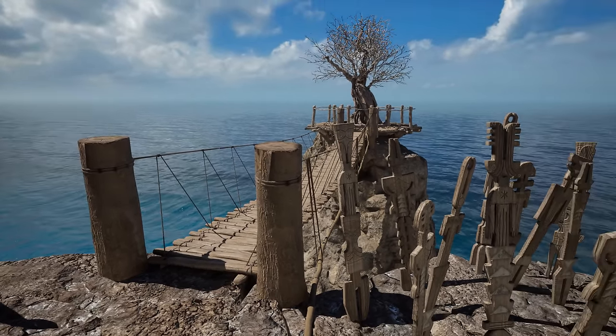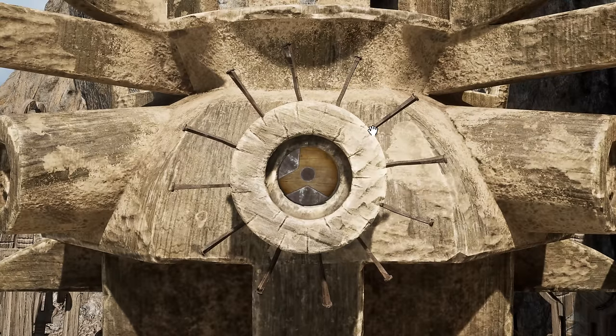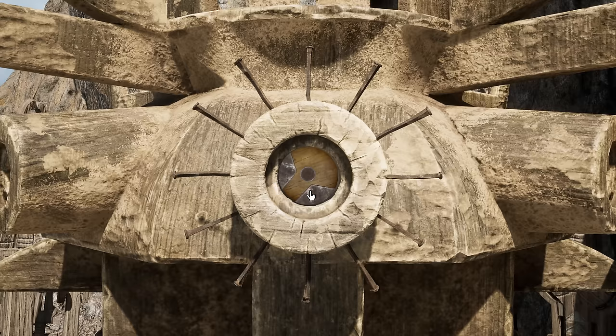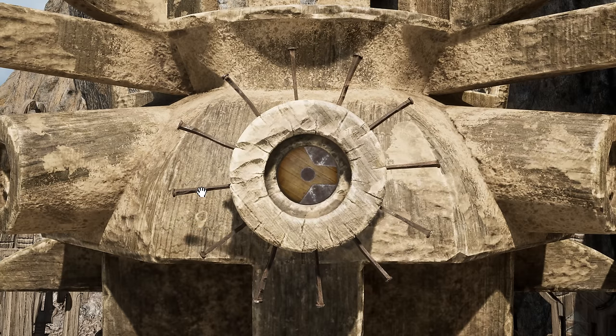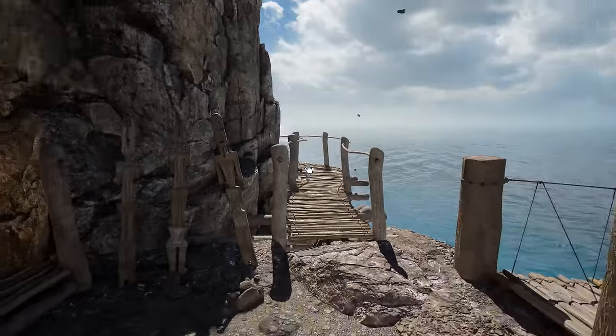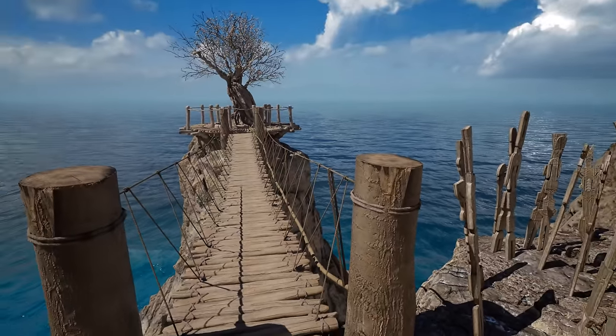Looks like this island is also not safe from the tremors. I wonder if maybe all of the spinny things fit together or something, so you have to align them so that they make one shape if you were to combine all of them. That would be pretty hard to do though. Or if it's just a matter of figuring out what direction they have to point. Okay, enough with the tremors. Looks like something is getting angry at me for messing with that.